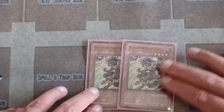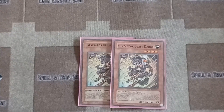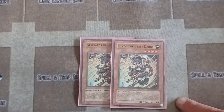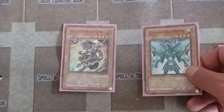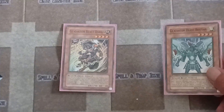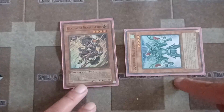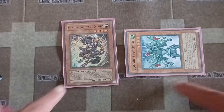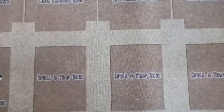Darius: when it's special summoned by a different Gladiator, you get to bring out one Gladiator from your graveyard in defense mode with its effects negated. Even if one of your Gladiators went to the graveyard, you can special summon it back. Darius is almost like a Monster Reborn for Gladiator Beasts.